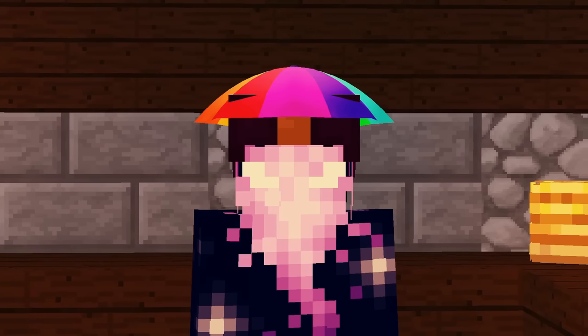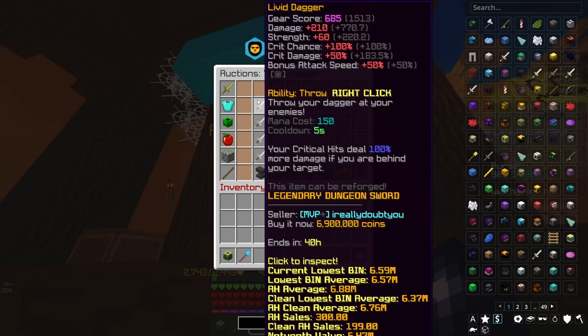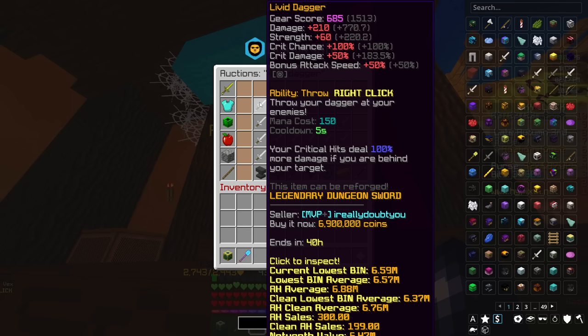Next up we have a weapon that I used to believe was the be-all and end-all for quite a while — the Livid Dagger. Its base stats are very good: plus 210 damage, plus 60 strength, plus 100% crit chance, plus 50% crit damage, and plus 50% bonus attack speed. The right-click ability throws a dagger at the enemy, and you also deal double damage when hitting an enemy in the back. For 7 million coins this is quite a sizable step up, and the automatic plus 100% crit chance and bonus attack speed are really useful for earlier game players.